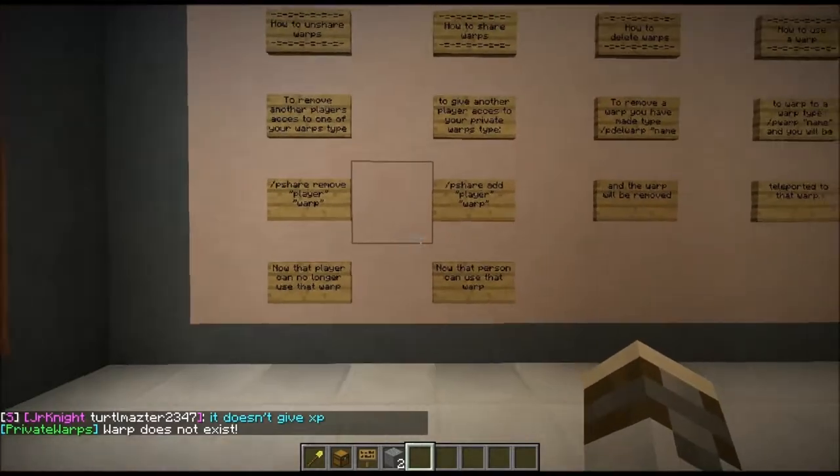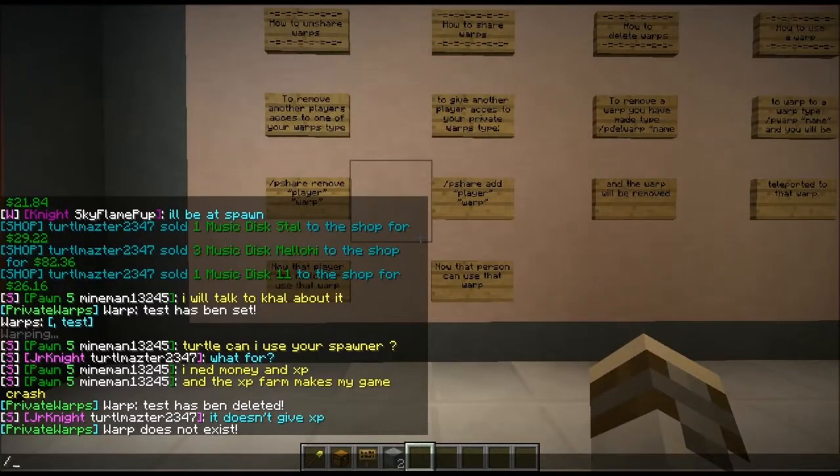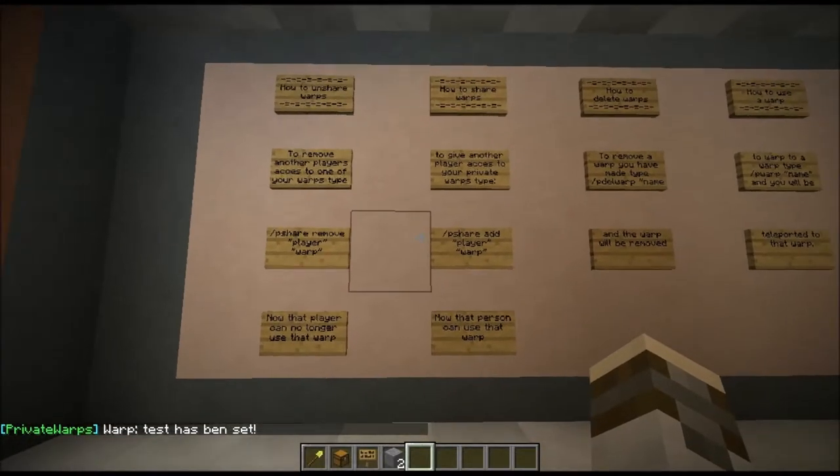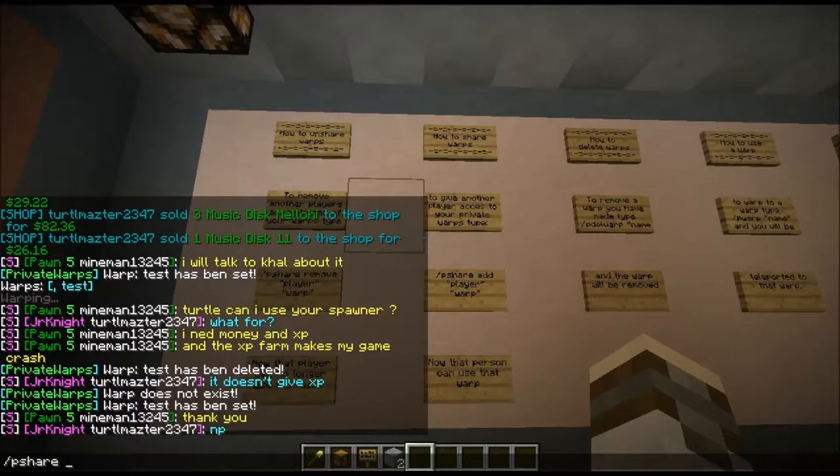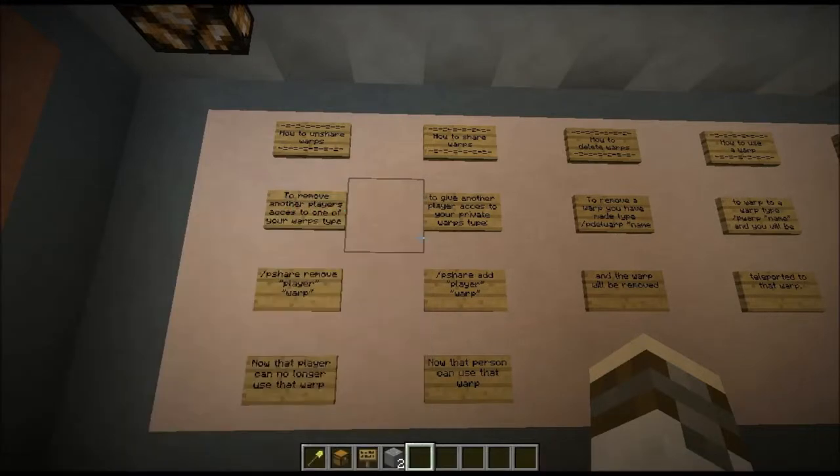Let me make a new one — slash p setwarp test. Now if you have some friends and you have a lair together or something, you can allow them to use your warp. You do that by typing slash p share add, and then the player's name — in this case 'SkyflameHub' — and then the warp's name, 'test'.